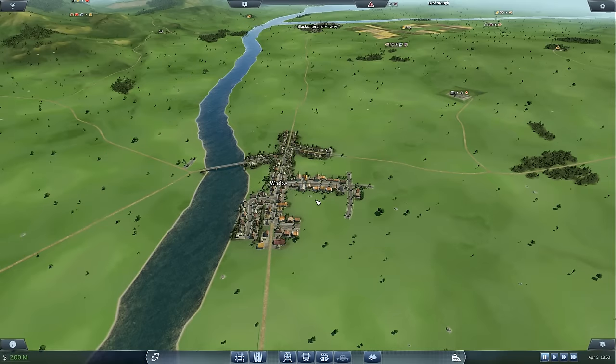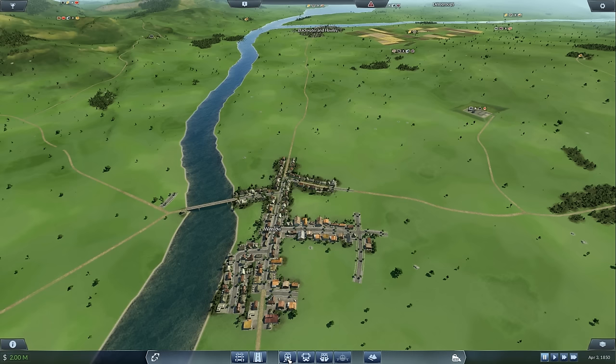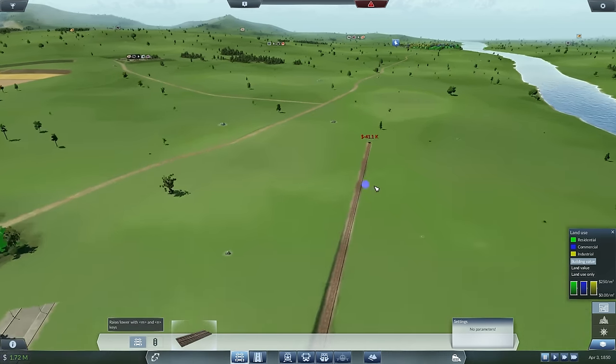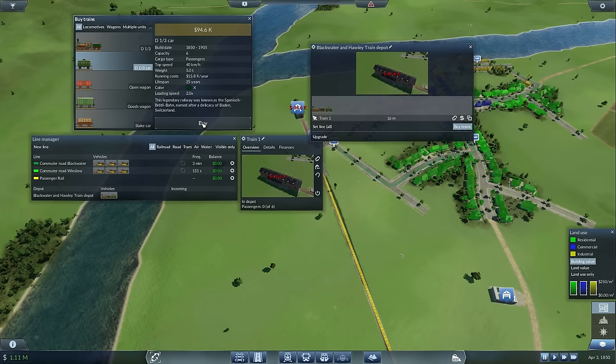This leaves us with perhaps one of the most obvious routes possible: running passengers by train with a cart network at either end to bring more passengers to the station. The critical thing is finding the right two towns to connect. I've got Winslow and Blackwater which conveniently are on the same elevation, and that's critical - not having to build bridges, tunnels, or deal with big elevation changes will make all the difference to track-laying costs. The big question is how many wagons to add: unlike Train Fever, the emphasis on running costs means you should probably start conservatively with three or four coaches and then add more as time progresses.